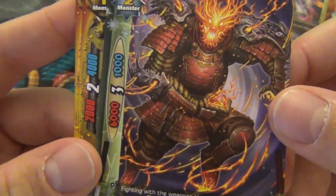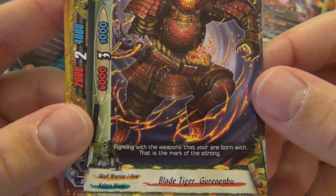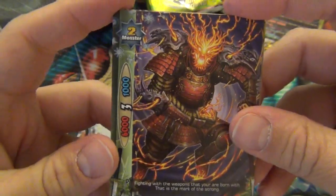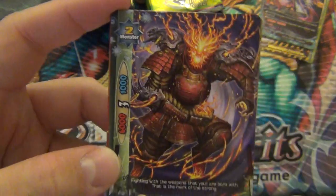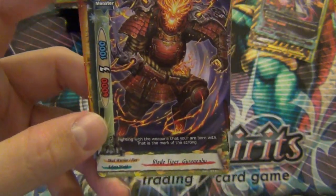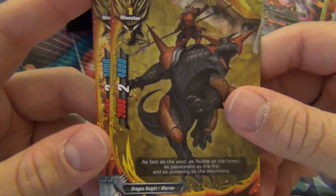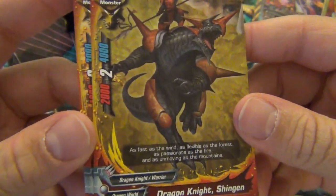Size 2, 3 crit, 6 attack - I like that, especially with all the countering you can do with Ninja World and your monsters dying, so it's defense just to sacrifice yourself for your opponent. That's a beefy size 2.